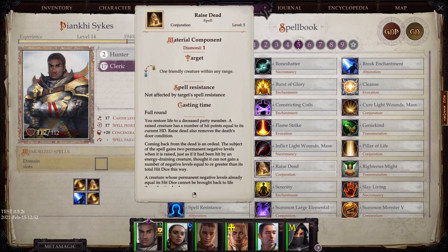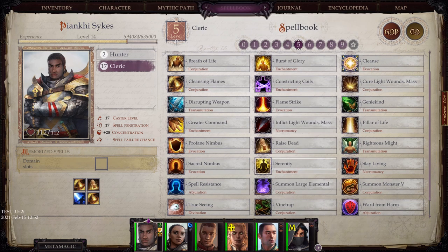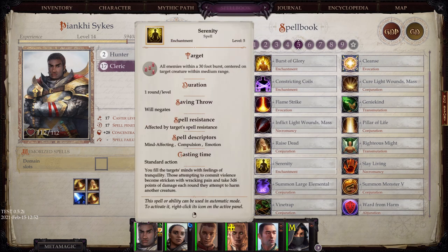Raise Dead is another way to raise a party member, but it will cost a diamond, and those things are not cheap or plentiful. Diamond, diamond dust, dinosaur bones — you want to make sure you keep a stack of those around. Serenity is nice as a tick that can happen on any creature attacking on a regular basis, making it easier to do damage to all of them at the same time.